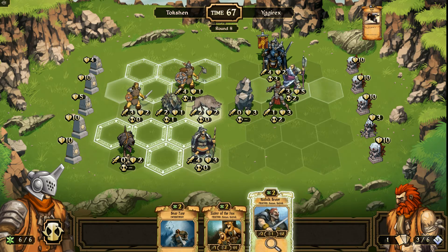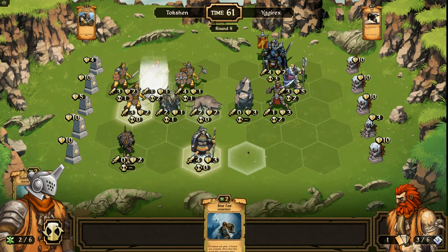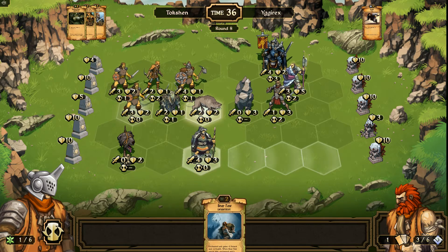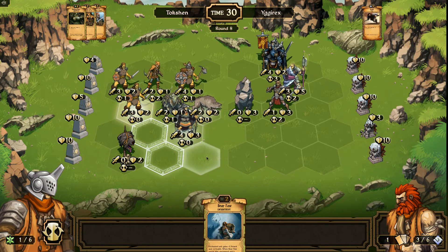Summon another Kinfolk Brave, summon a sister. Binding roots — binding roots the vanguard so he can't get away. Move him up. Oh, actually I should have moved him back — oh well, that was a bad move.